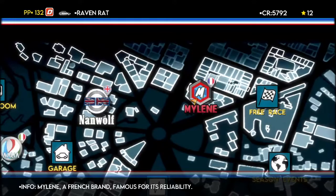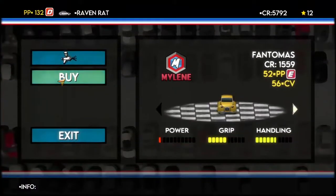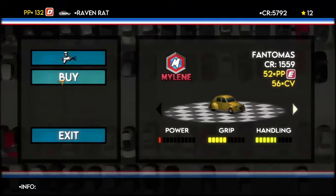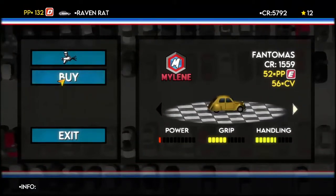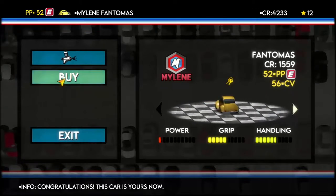Let's proceed with part 2. You'll remember in the first part I mentioned the Mylene Fantomas — well it's time for me to buy that. It's a pretty weak performing car, but it's eligible for certain races I want to run, so it gets the call up.